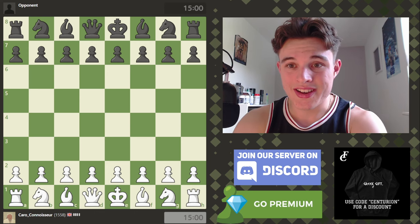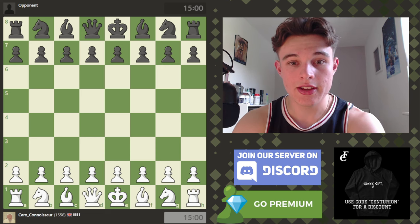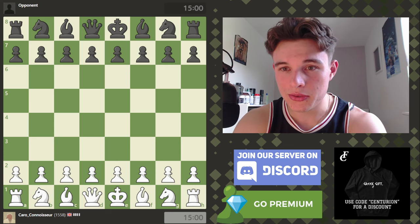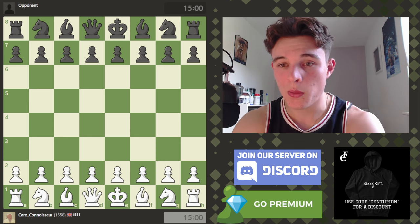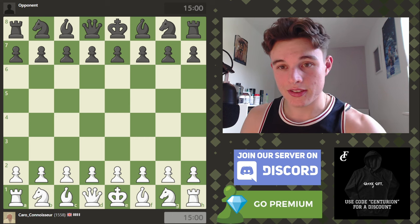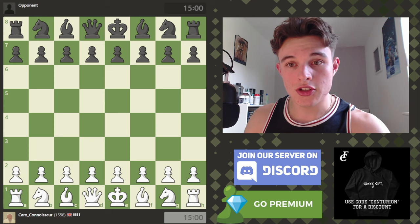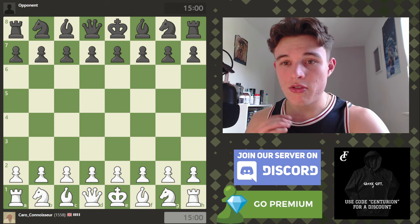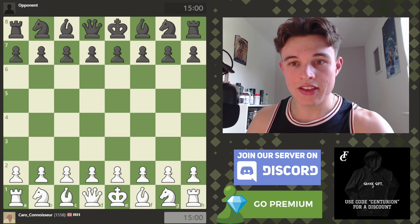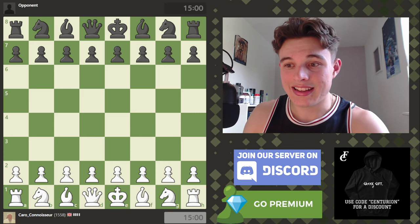Hello everyone and welcome back for episode 19 of the Caro-Kann vs. Everything Speedrun. We are currently around 1550 ELO, aiming for 2000 by the end of the series. This may take a while or may not, depending on how well the Caro-Kann can serve us. The basis of this series, for those of you that are new, is pretty simple: whether we have the white or black pieces, no matter what my opponent plays, I play a Caro-Kann-esque setup. Let's get into the gameplay.